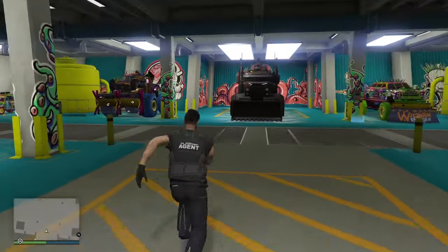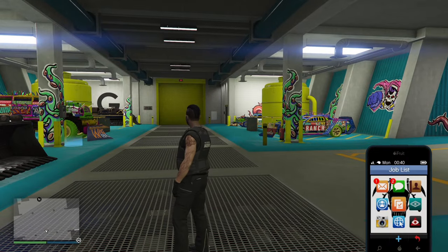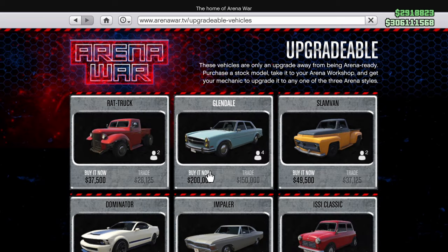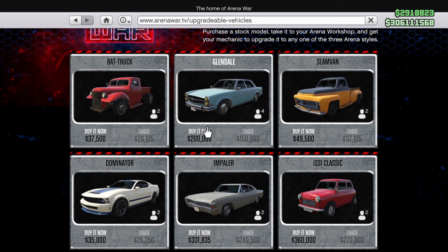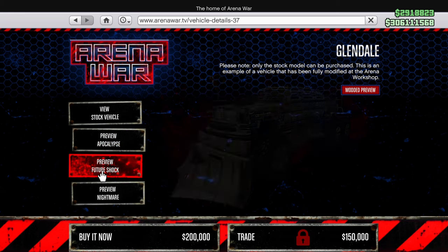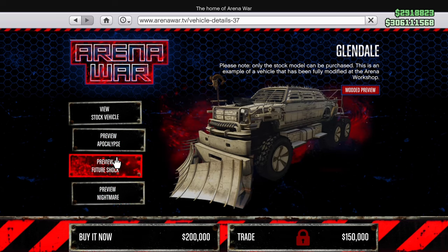These are the Arena Wars vehicles. To purchase them, go into your phone to Arena Wars where you'll find upgradable vehicles — standard vehicles you can buy normally: the Dominator, the Glendale, Slamvan, Rat Truck, Impaler, Issi Classic. You can have these as standard vehicles but then upgrade them in your workshop to an Arena Wars vehicle. There are three variants: the Apocalypse, the Future Shock, and the Nightmare. As far as I know all three are exactly the same apart from the look, so go with whichever you like best.